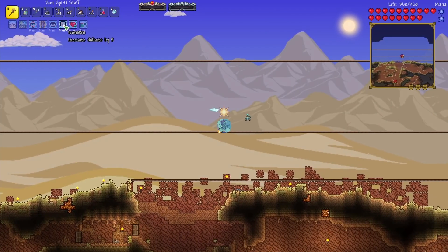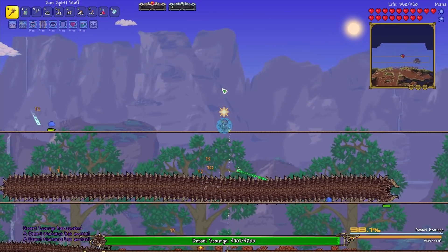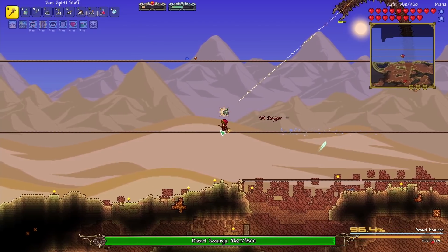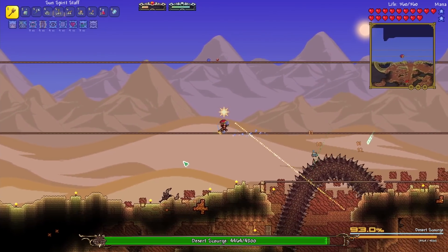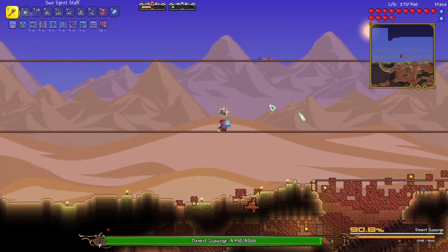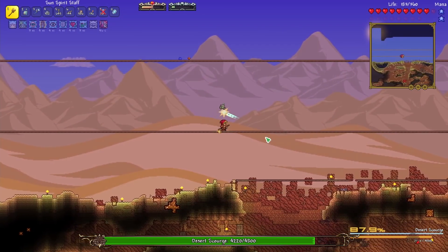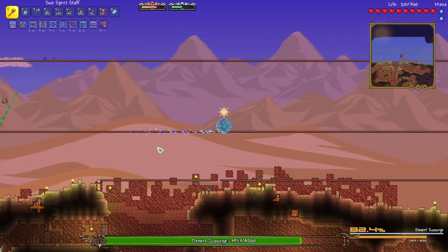We've got all sorts of buffs now — mainly Iron Skin, Regeneration, and Swiftness. Those are the useful ones and we are ready to fight this boss. We just need to focus 100% on dodging. We've got to stay in the Desert Biome because if we leave, our damage drops off. That was close — we took 96 damage. I'm going to pop our first heal. I forgot to put on our actual good healing potions. It did a more aggressive turn than I'm used to. It really was an easy boss originally, so I'm glad they seemed to increase the damage and made it more aggressive than what I remember.